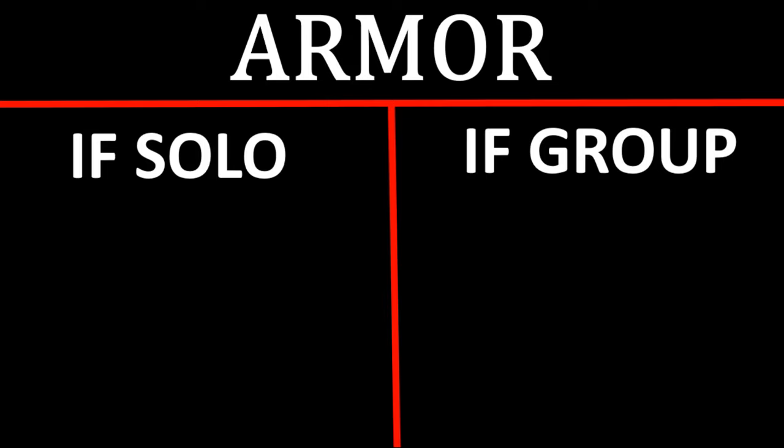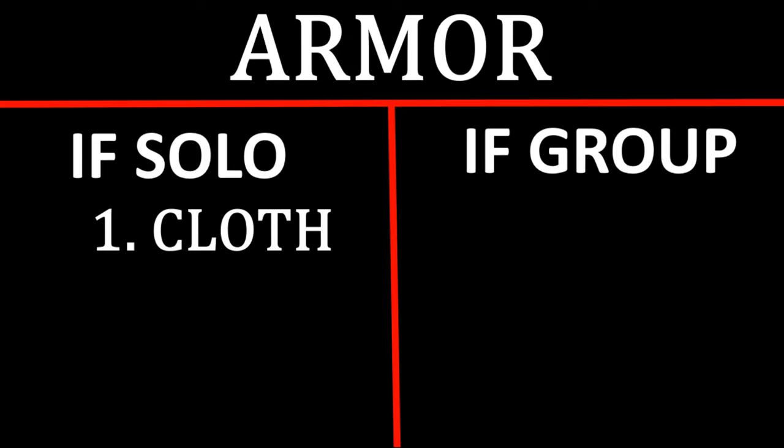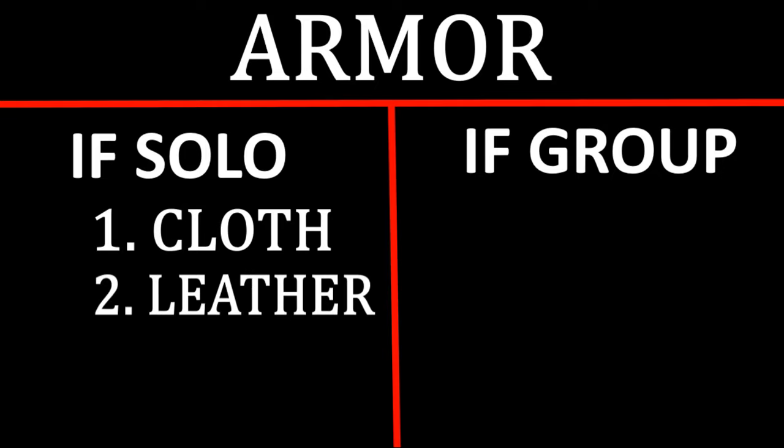Now let's talk armor. For solo, priorities are: cloth is probably best, leather is middle ground, plate being the worst. Simply — Arcane already has some DPS issues, it's not a high DPS weapon, you need to outplay the opponent, so you need all the damage you can get. Cloth is the most appealing option. I even run Mysax lanterns for more damage — it just feels more competitive when you're fighting higher IP weapons. So solo, cloth first, for the damage. That simple.